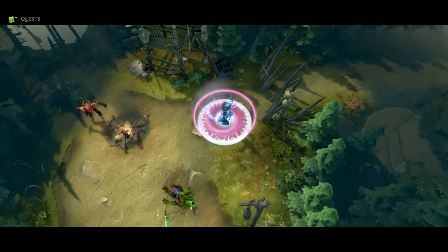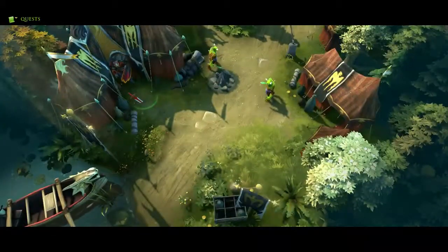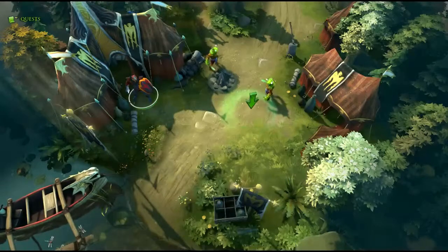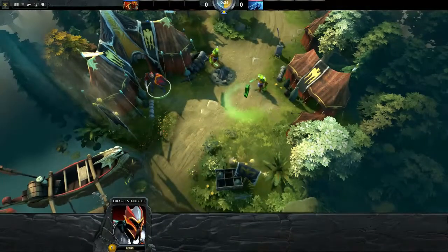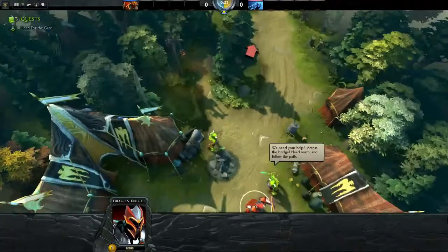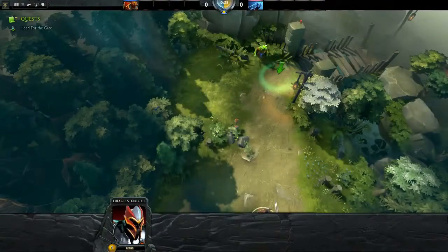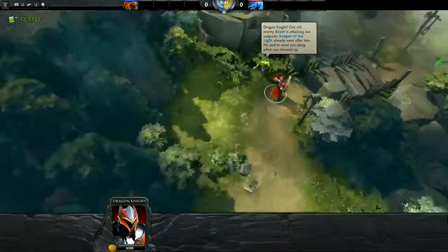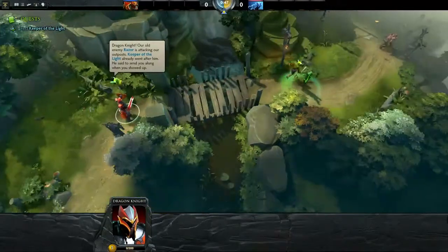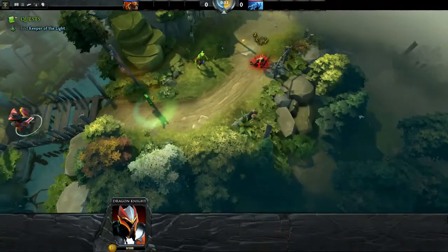This is the first bit of training I was meant to be doing by the way. I haven't got a clue what I'm doing. Dragon Knight. Right click to move. Good start. Cross the bridge, head north and follow the path. Now we can move around. This is Dragon Knight. Our old enemy Razor is attacking our outpost. Keeper of the Light already went after him and said to send you along when you showed up.